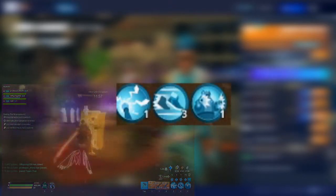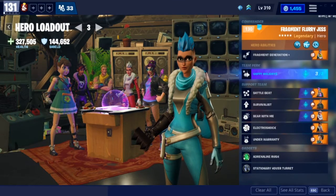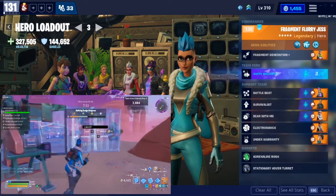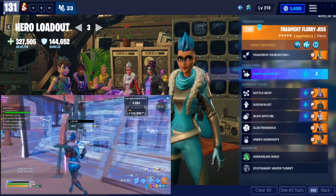Pretty much the way you play her is by exploring the map, getting the map badge, along with taking out husks here and there so that you can gather charge fragments, along with picking up charge fragments that are those little blue spherical glowing objects. You can see them on the map if you pass them. You want to pick them up, and then as you're making your way to the objective timer to complete the mission, you want to get ready and get as many charge fragments as you can.